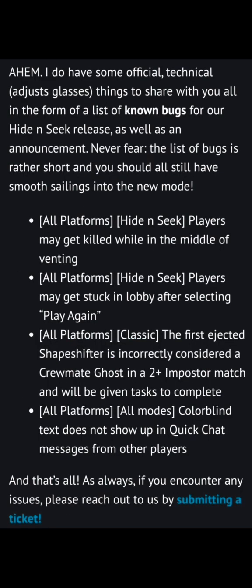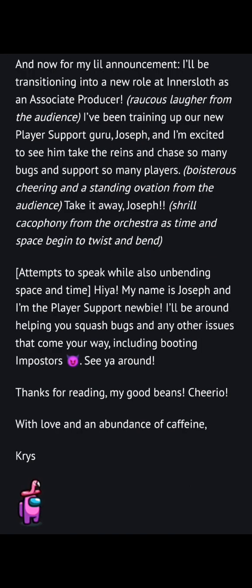Now for some official technical notes: known bugs for the hide and seek release. All platforms, hide and seek: players may get killed while in the middle of venting. All platforms, hide and seek: players may get stuck in a lobby after selecting play again. All platforms, classic: the first suggested shapeshifter is incorrectly considered a crewmate in a 2+ impostor match and will be given tasks. All platforms, all modes: colorblind text does not show up in quick chat messages from other players. As always, if you encounter any issues, please submit a ticket. Also: Kristen is transitioning into a new role at Innersloth as an associate producer, having trained up the new player support guru, Joseph.